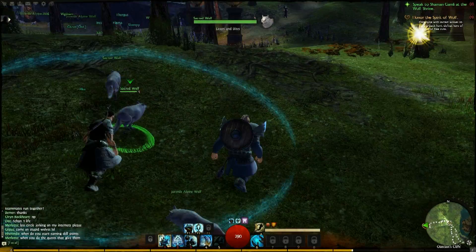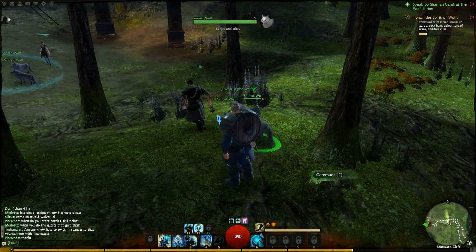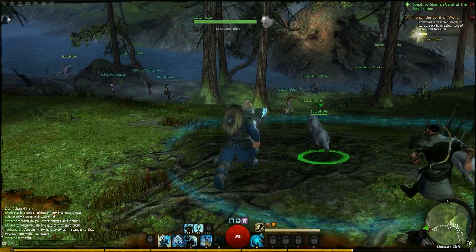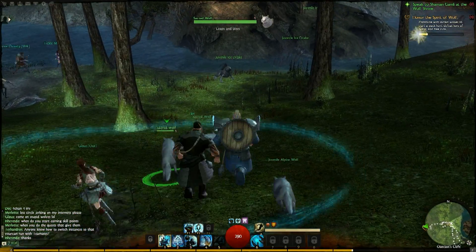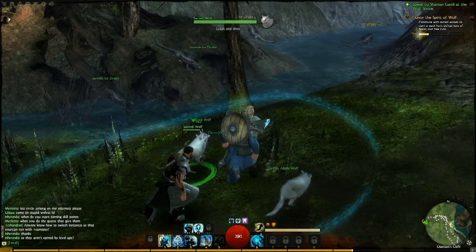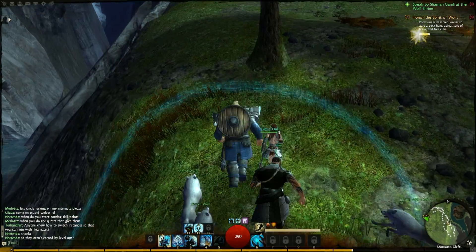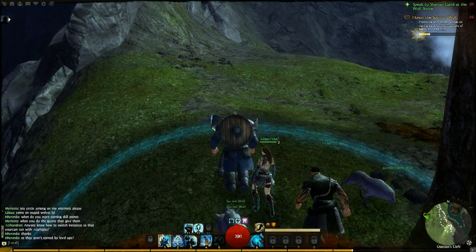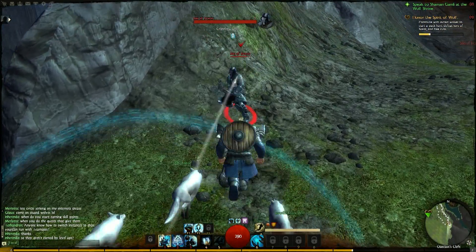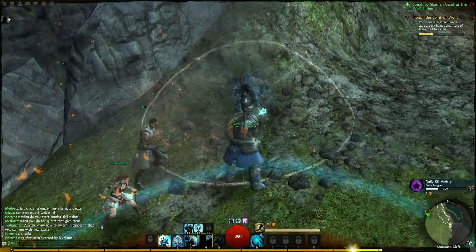Here we are doing the snow wolf quest, which was semi-buggy — it is beta. The other wolves on the ground have circles around them and you commune with the wolf and go hunting with them. As long as you stay within the circle, your progress bar goes up. When you come across monsters to fight and help kill them, it goes up even faster. However, only one pack of wolves was actually working — the other two did not. Other players came along to help and they're getting credit in the circle as well.